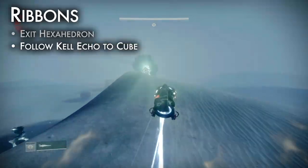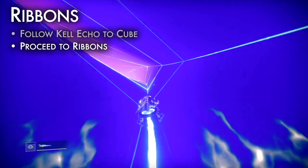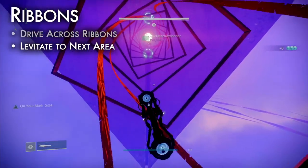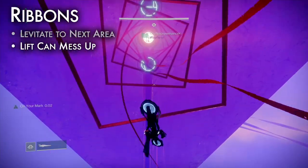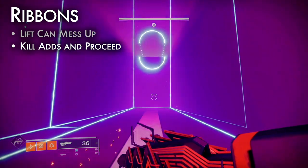Exit the Hexahedron and follow the Kel Echo across the wasteland to another massive cube. Enter and pass through a purple twisting hallway until you reach the ribbons — drive safe and avoid snipers. At the end, you will be levitated into a new area. Be warned, the lift at the end is fickle — prepare to crash or to fight. Kill the adds and ascend the newly formed stairs to proceed.